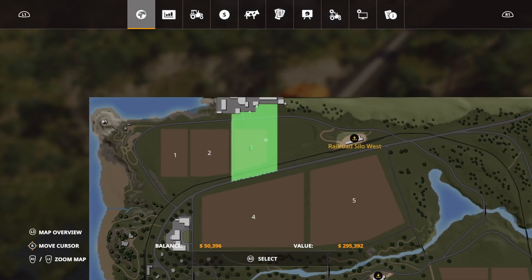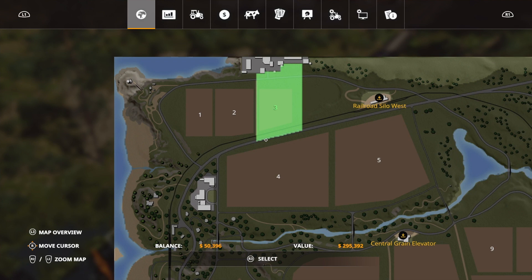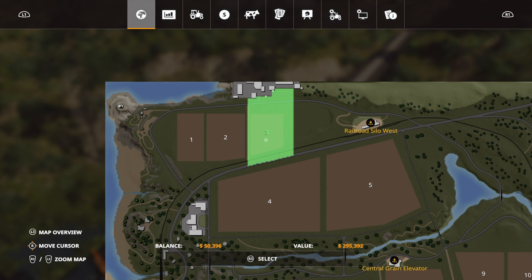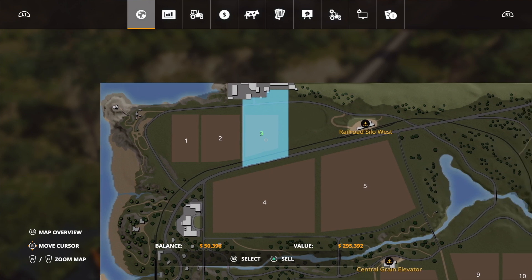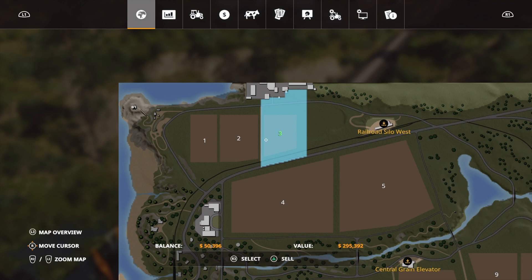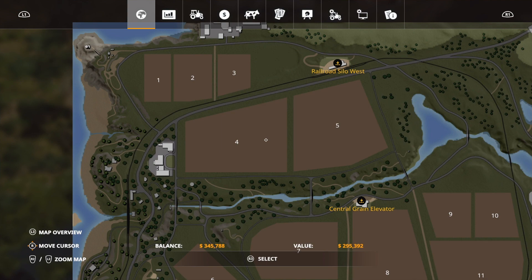There we go, we've bought that field. What we would now do is go and harvest it, sell that harvest, and make quite a lot of money. Then we'd come straight back to the field — and here's the thing — you would sell it back for $295,392, exactly the same amount we bought it for. In the game, you can buy and sell a field no matter what state it's in for the exact same money, it doesn't change. So we sell that back, get our money back, and we'll have made a lot of money from the harvest.